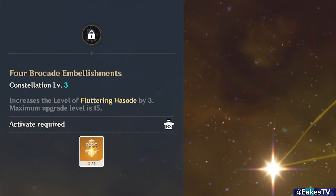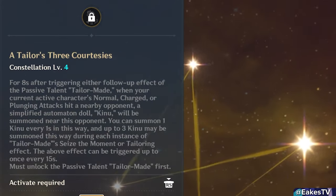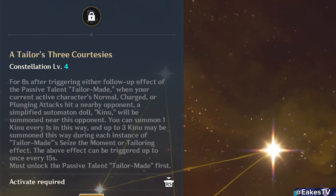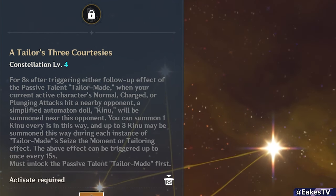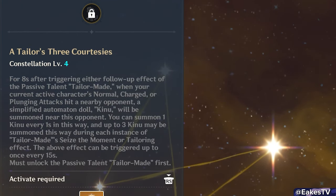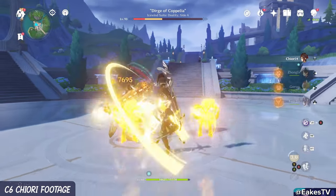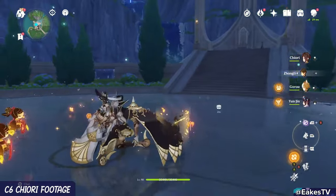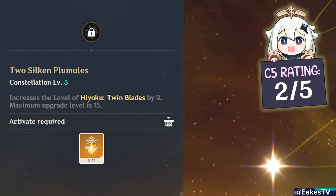C3 raises her skill talent level by three — her bread and butter — so it's obviously solid. I give it 3 out of 5. C4 summons another Kinu doll after she uses either follow-up from her skill and someone uses a normal, charge, or plunge attack, up to three times. More Geo dolls falling from the sky adds more Geo follow-up damage, further maximizing her off-field damage. This is a 4 out of 5. C5 raises her burst talent by three — very whatever — 2 out of 5.